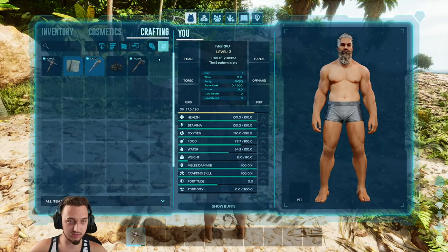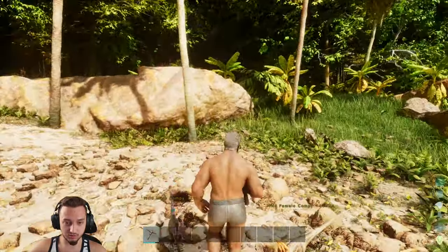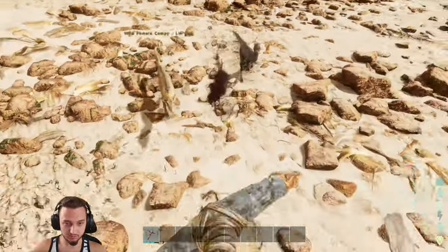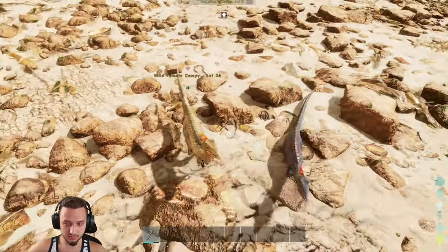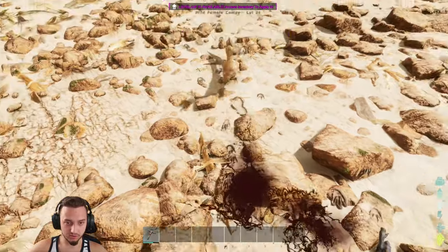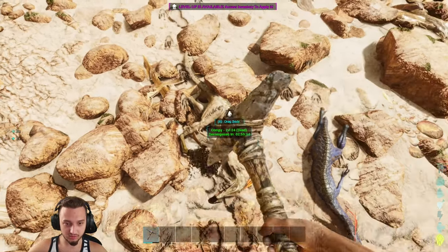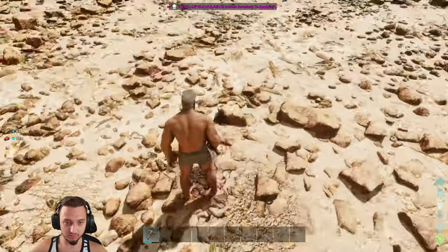What else do we need? Oh, thatch, okay. We'll get that easy. Get out of here, you fuckers. I'll eat you for dinner. Oh, they got hit markers? We have a lot going on. Sorry if this is a little bit jarring to look at. I like that little thing that they have there though, that's nice looking. All right, well at least we'll have a little bit of food for tonight.